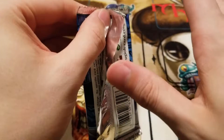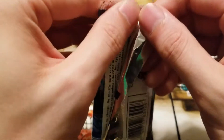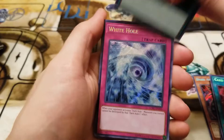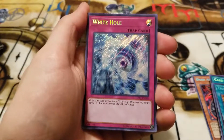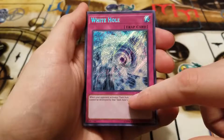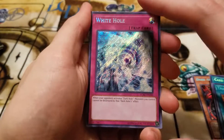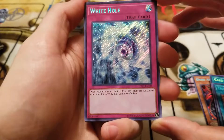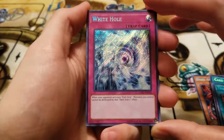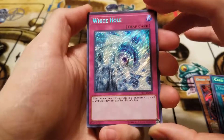We have Priestess with Eyes of Blue. We have Card of Demise — fantastic card, very very good for draw support. Then we have Blue-Eyes White Dragon. I believe they have every artwork in this set other than the recent movie artwork — Dark Side of Dimensions. So you can get the original Blue-Eyes artwork, the second artwork, the third artwork, and the one with the earth behind it as well. Super super cool.